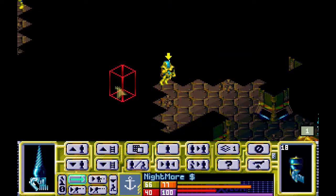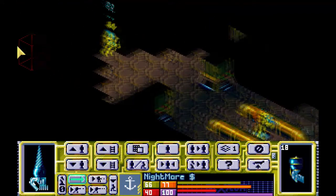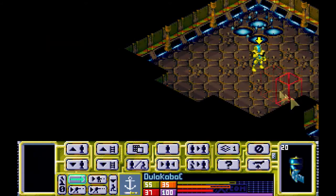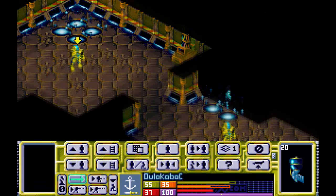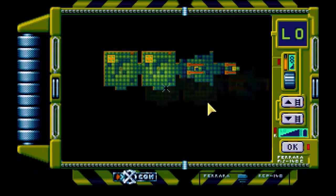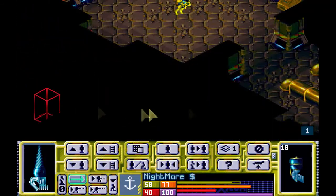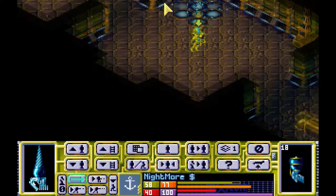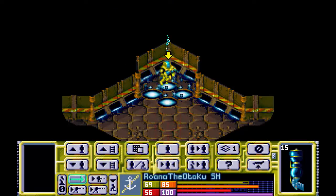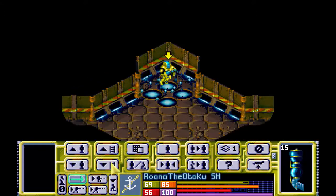We can already see a Taesoth looking the other direction. We are in some sort of strange alien base. This area looks like it's two chambers with some elevators. The Taesoth is carrying a sonic cannon. Rowena is three floors up from them.